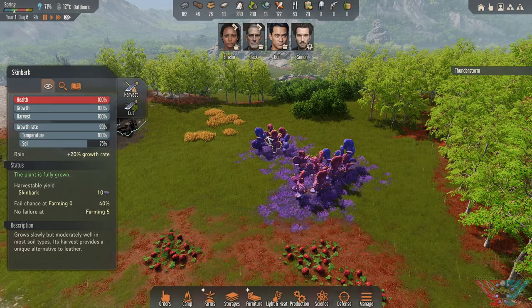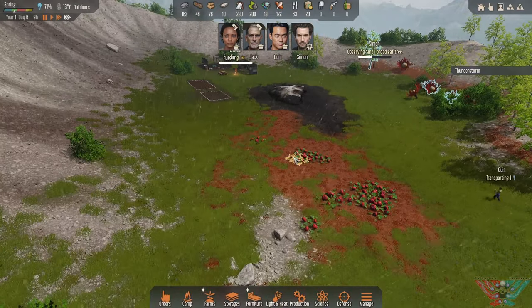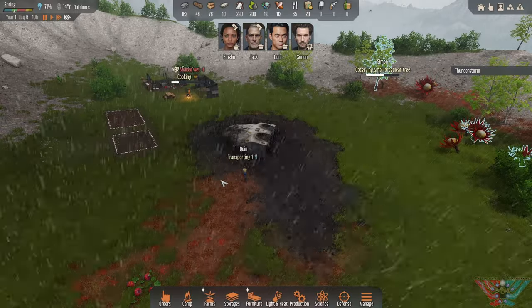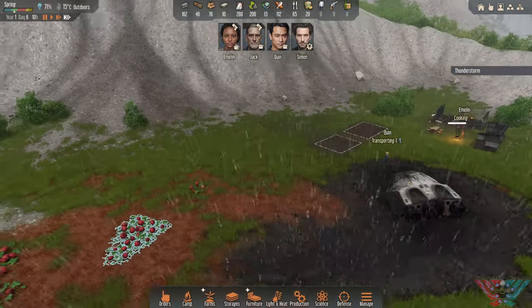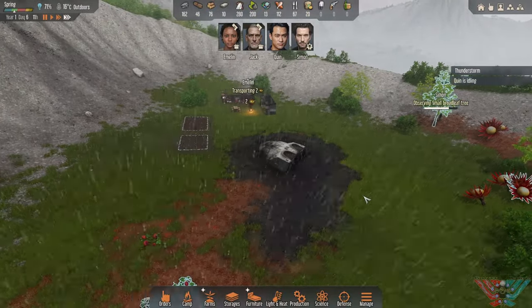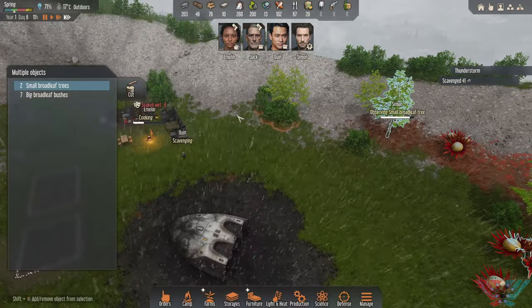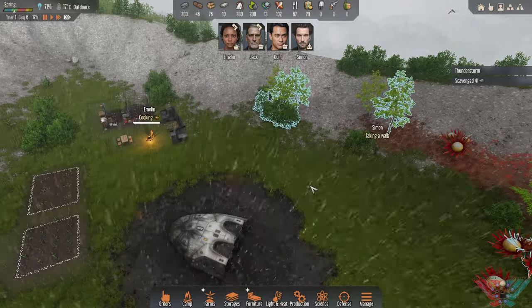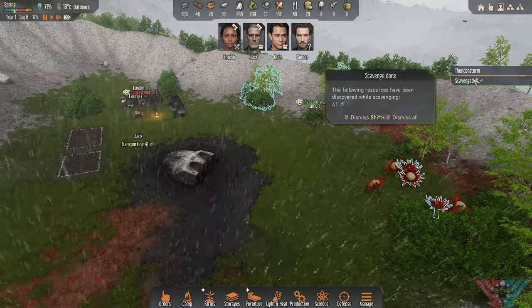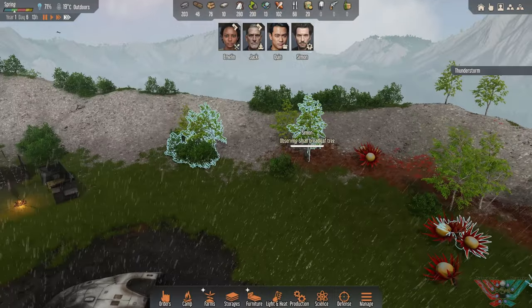There's a thunderstorm coming. Here we are harvesting some of them. Because we're going to have to start getting ready for winter — it's spring now, summer's going to come, so that's going to be really hot. Thunderstorm — I don't know what it's going to be like up here.